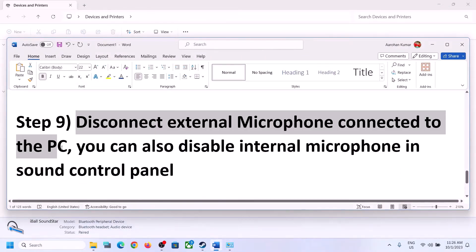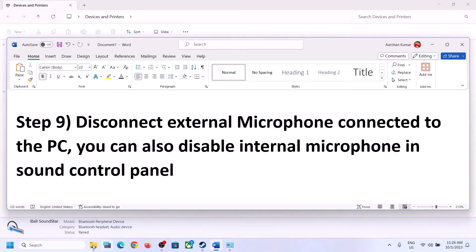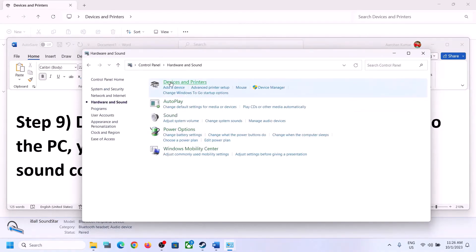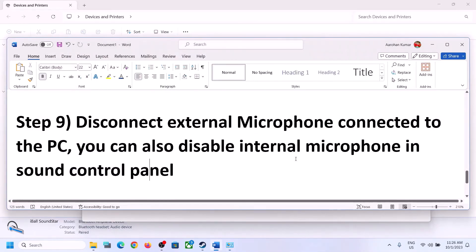The next step is to disconnect any external microphone connected to the computer. If you're not using a microphone in the game, disconnect any external microphone. You can also disable the internal microphone in Sound Control Panel — only do this if you're not going to use the microphone. Go to Sound Control Panel, click the Recording tab, right-click the microphone, and click Disable. Then launch the game and check.